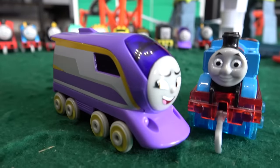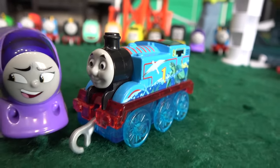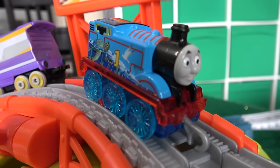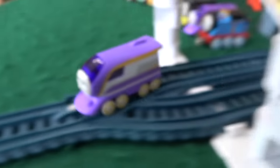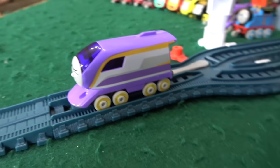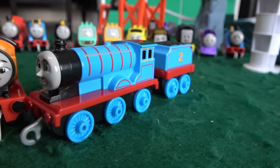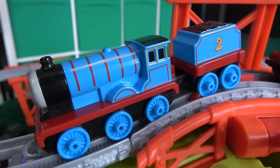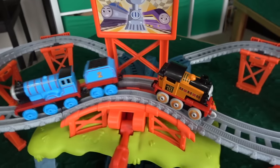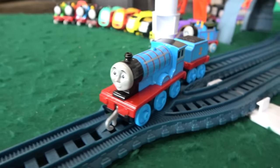Next up, let's do teammates collide — Racing Canada from All Engines Go up against Seaside Thomas. This one came with the Super Station, didn't he? Nia comes down and around, and she's ahead of Edward, and she goes all the way! Edward doing very well, but not as fast as Nia.